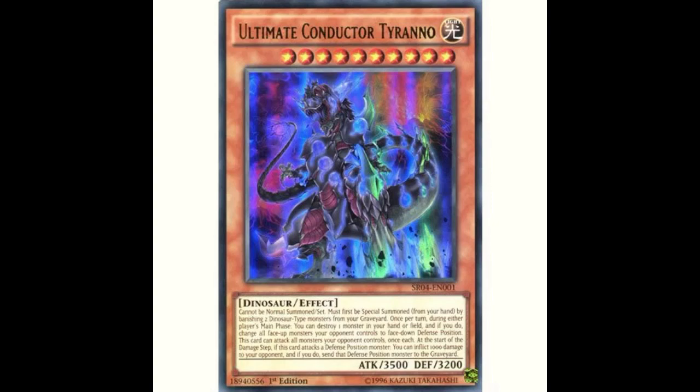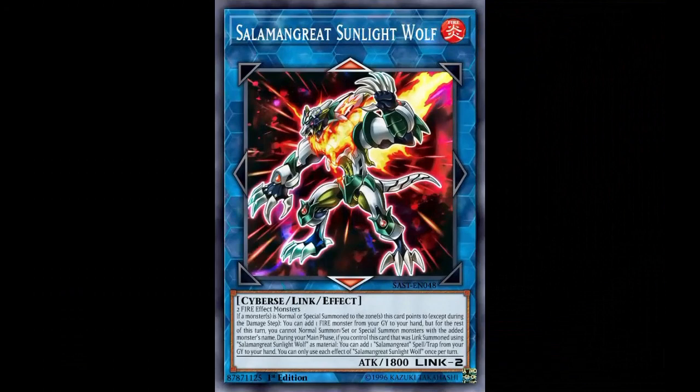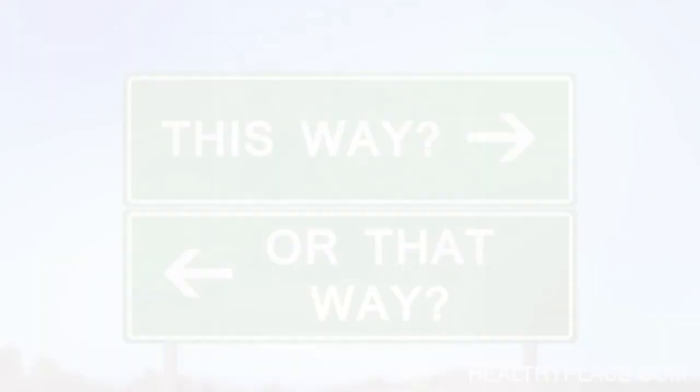When building a deck, you have to know what you can afford to spend. This means choosing decks that fit in your price range. If playing on a lower budget, this could mean playing decks and archetypes that inherently gain and maintain advantage. Salamangrate is a good example of this, as the core is a structure deck. When playing on a budget, staples like Ash are cards that you should prioritize after the core.